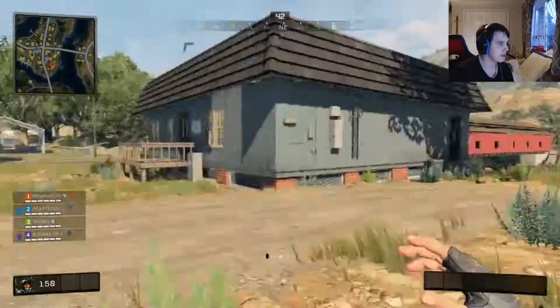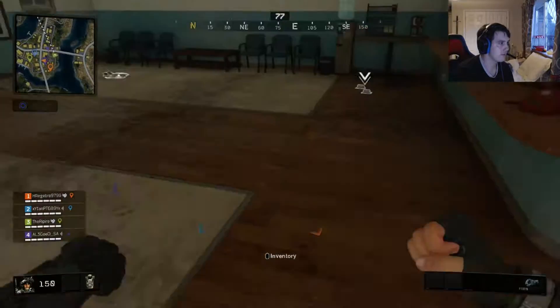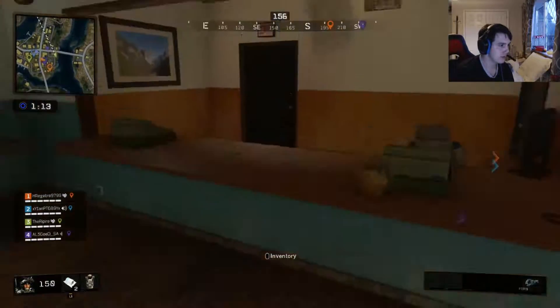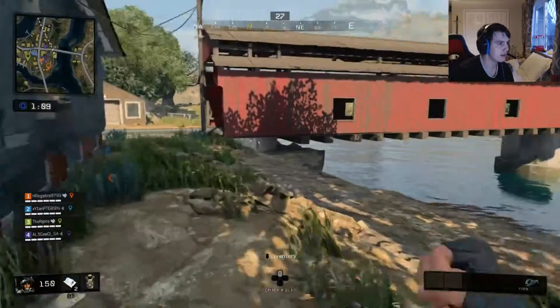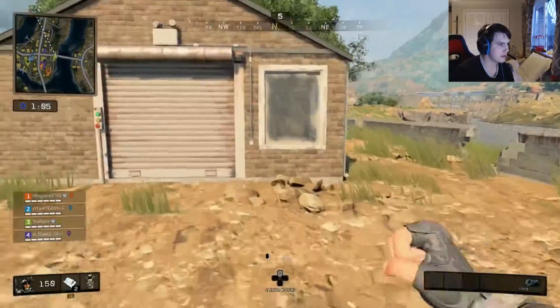Our team actually did land here with us, so that's always good. The circle has already been... wow, that is really quick. Is there a gun in this house? I'm guessing not then. Let's go to this little garage. No one else has been here — good, good.